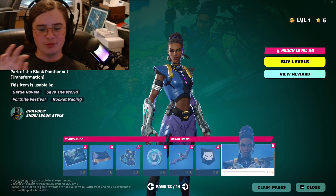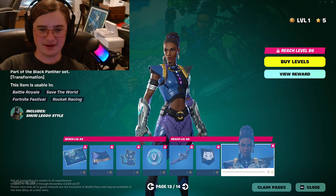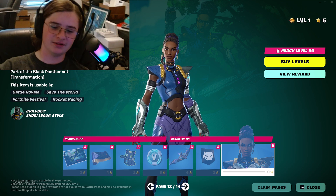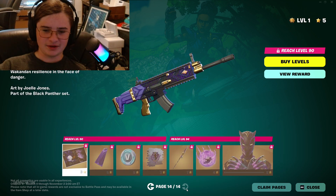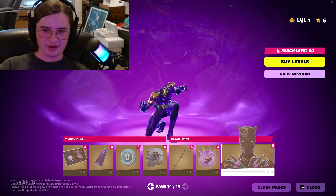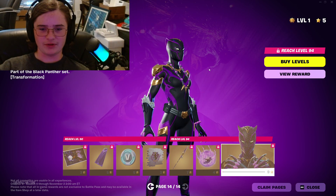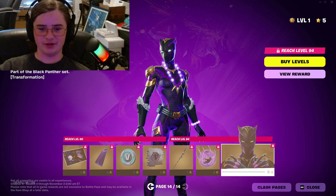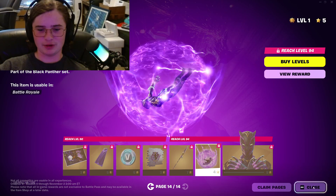And then finally, what was leaked and seen in the trailer — Shuri is in the Battle Pass, which is epic. Ananda Black Panther, rest in peace. She has a weapon skin and an emote which sends her into her Black Panther version. That is the tier 100 skin — good job.